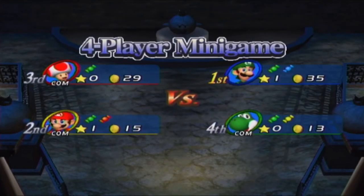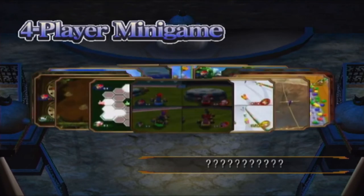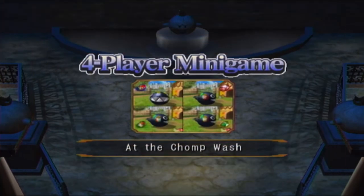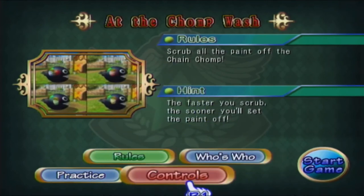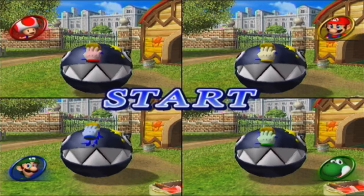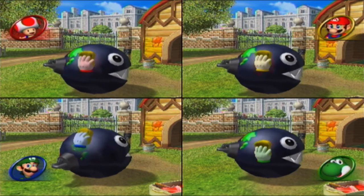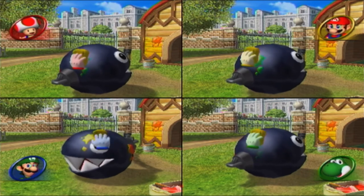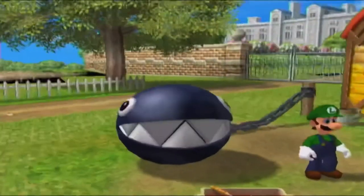Will it be a minigame I haven't completed yet or unlocked? Yes! Chain Chomp Wash! Just shake your remote — scrub all the paint off the chain chomp. The faster you scrub, the sooner you'll get the paint off. I've already got them a chain chomp — this is the third time today. There we go. I am victorious.